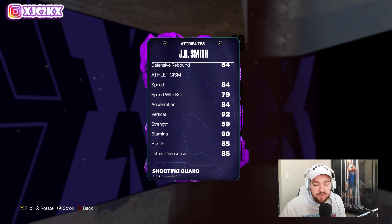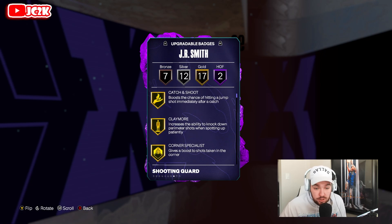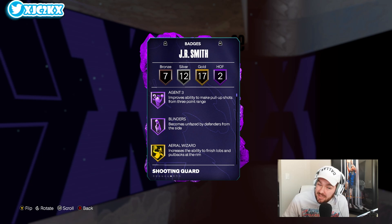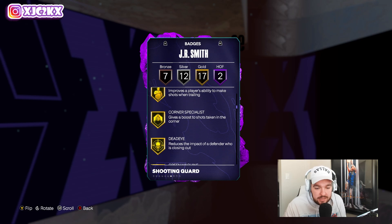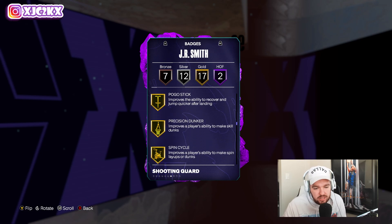84 speed, 84 acceleration, 79 speed with ball, 85 lateral — also really, really good. He's faster than D-Book and a better defender too. On paper he's just as good a shooter as D-Book, so he could be a comparable card depending on how good his release is. On HOF Agent 3 and Blinders, with 17 gold badges including Poster, Catch and Shoot, Claymore, Corner Specialist, Deadeye, Guard Up, Limitless Range, Space Creator, Unpluckable, Killer Combos, Pogo Stick.